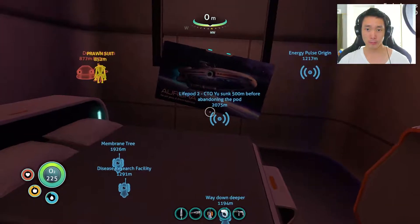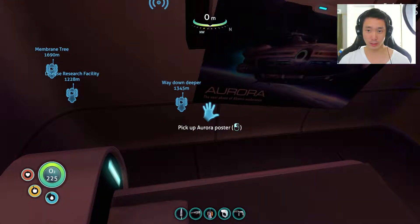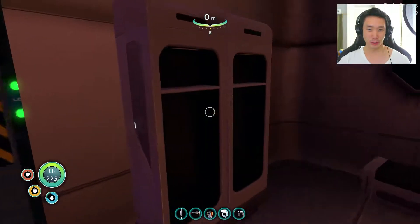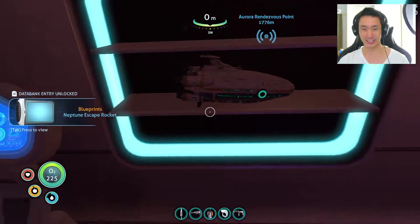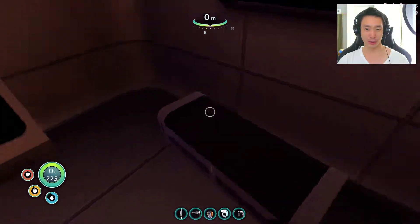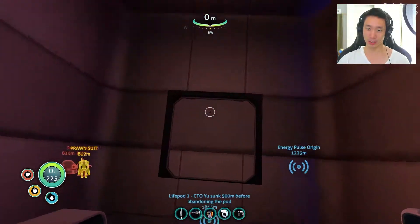Abandoned PDA. Aurora — the next phase of Alterra exploration. Oh, perfect. So I guess they didn't really understand that this thing was going to go down. Oh my goodness, this is amazing. An Aurora miniature! I have to put that somewhere down in my base — or can I put it in my Cyclops? That'd be amazing. We'll see about that.